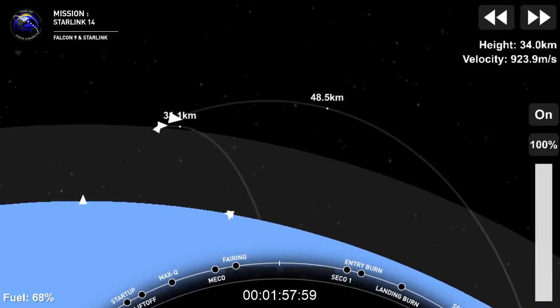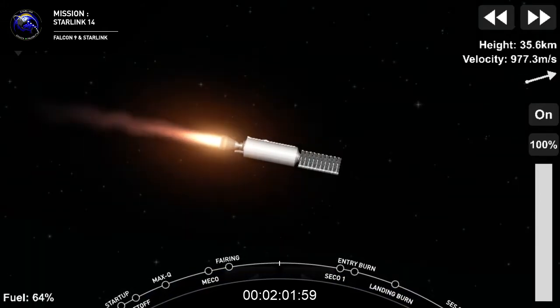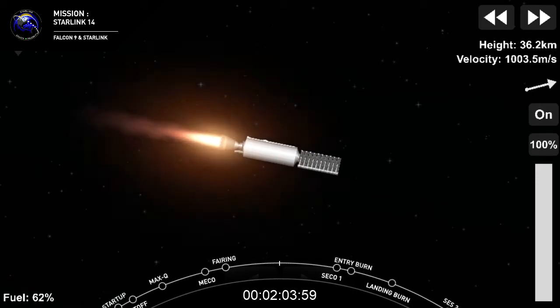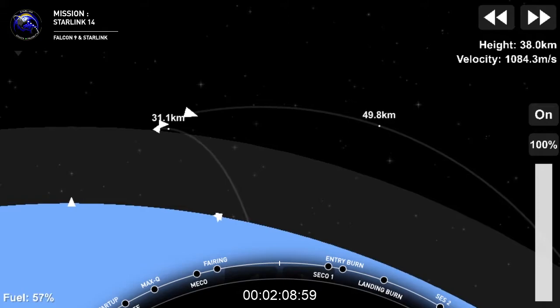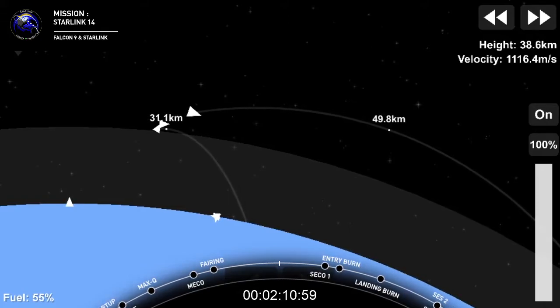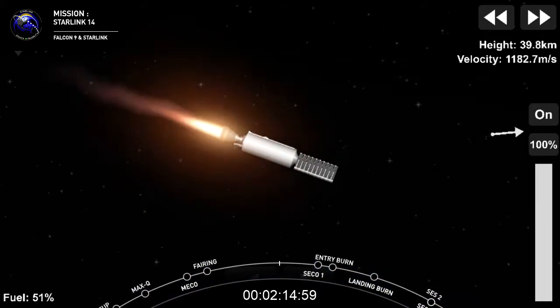Stage 2 is taking our Starlink payload to its targeted orbit. And these 60 Starlink satellites will join the constellation already on orbit, which are designed to provide high-speed, low-latency internet to people here on Earth, and especially to places where good internet is really hard to access.